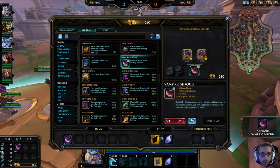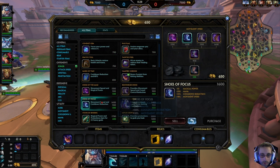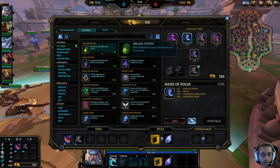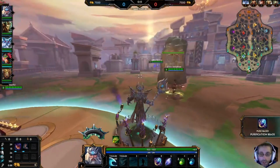We're gonna go with Vampiric Shroud. We're gonna go with all items Power. Let's go with some cooldown reduction. We'll get one of each of these, and then we'll go with CC immunity because they're having a mirror.